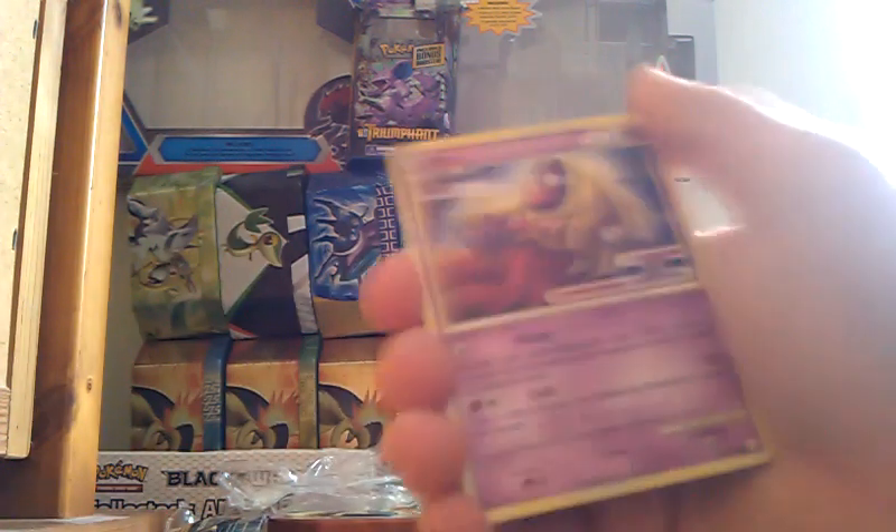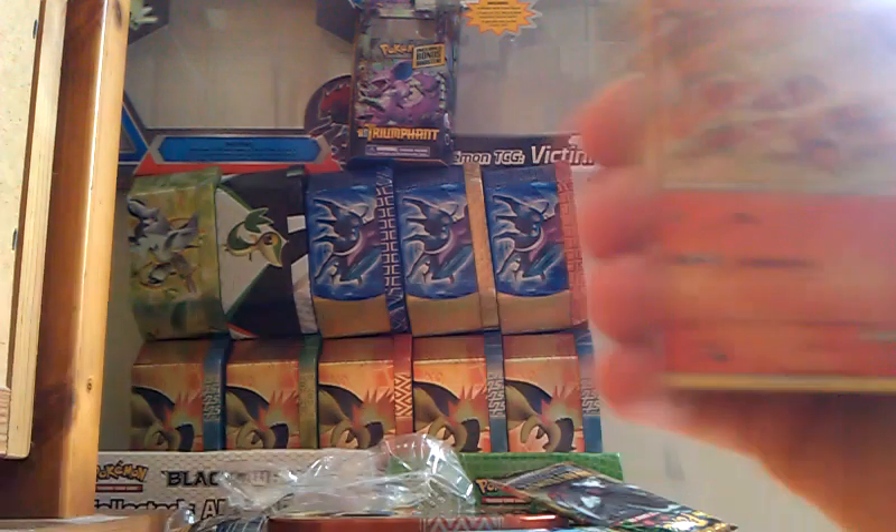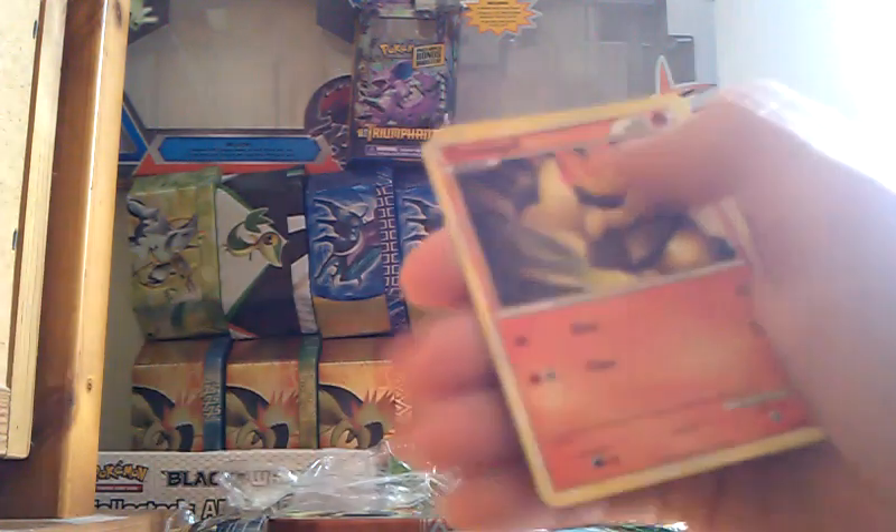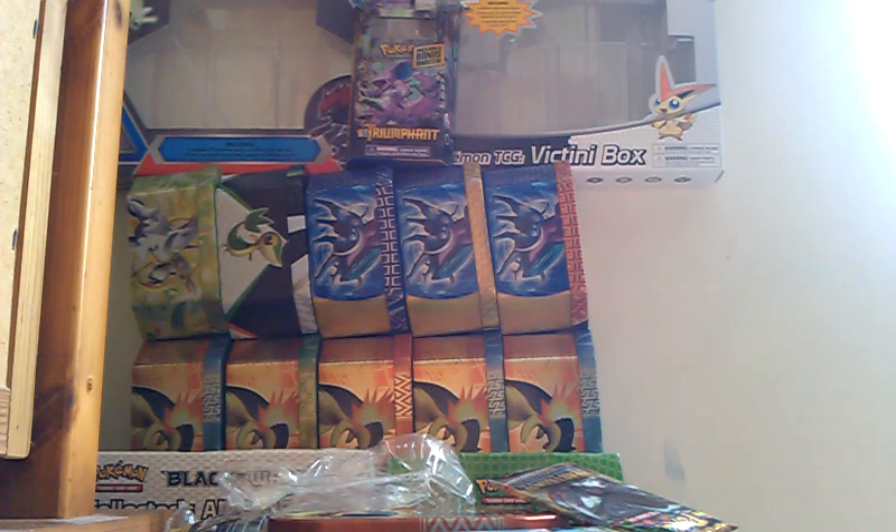Right, we have Jynx, another Growlithe, Lightning Energy, Cyndaquil, Chikorita, Qwilfish, Exeggutor, Pokémon Collector, Bill, and Skiploom. Quite a good pack actually.